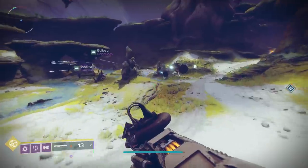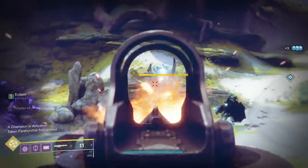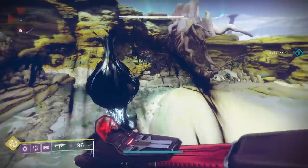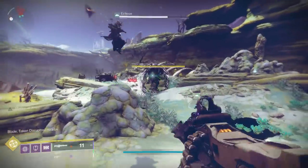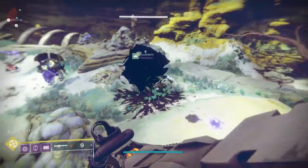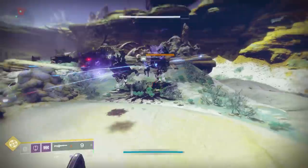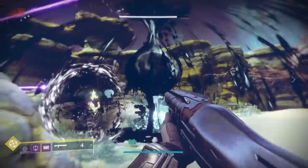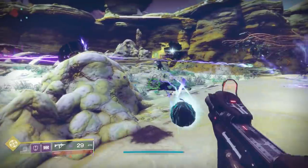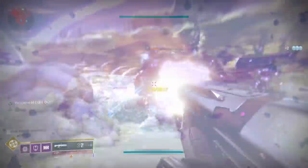They're going to be roaming around, most commonly the Rupture and Lost Oasis areas of Io, and they're just going to be champions — actually literally called Savathun's Marionettes. The type of champion will be different: sometimes they were overload, sometimes unstoppable, etc. To look out for these, pay attention to the bottom left text on your screen. It will say things like Blight, Taken Disruptors are nearby, or Taken Fleshcrafters are nearby, or just Taken Blights have spawned.